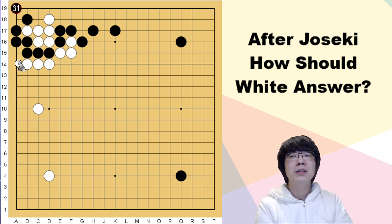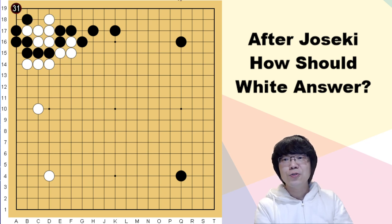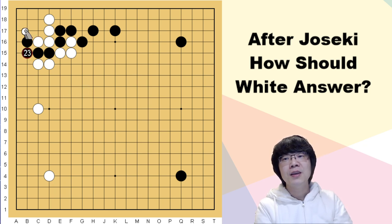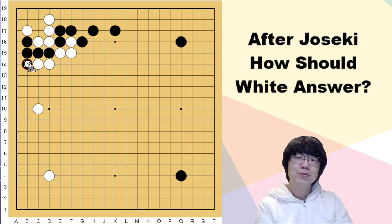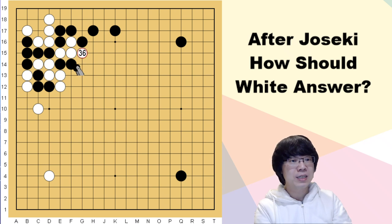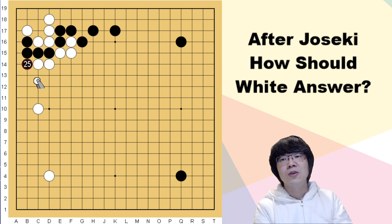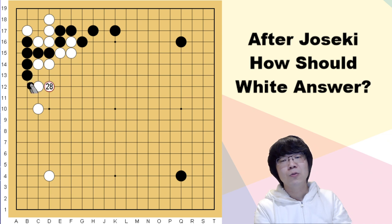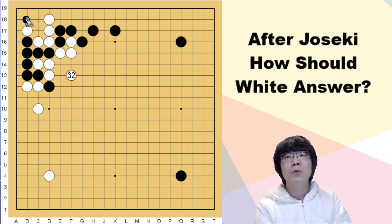You may feel it's a bit complicated. You can even just play atari and block, which is also okay. When black pushes out here, it's up to you. If you don't want to take the complicated situation — it looks a bit risky — I recommend just stepping back. Jump is good enough. When black wants to go out, you can just take care of your weakness. Of course block is also possible. When black cuts, you can step back for the corner.